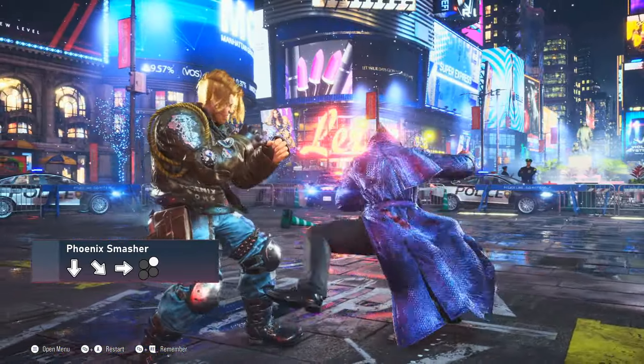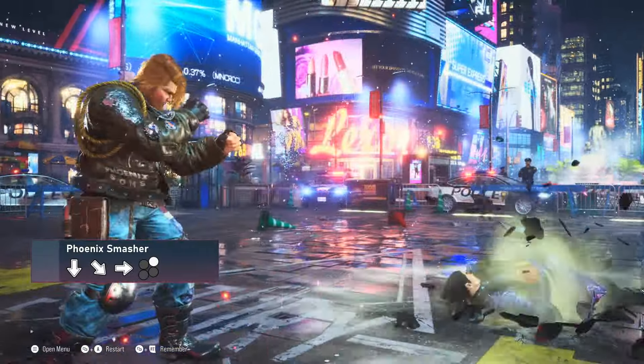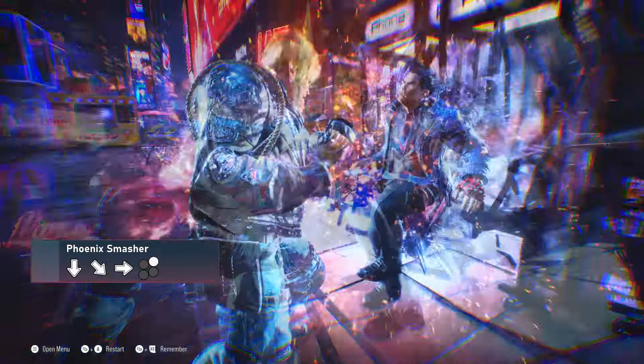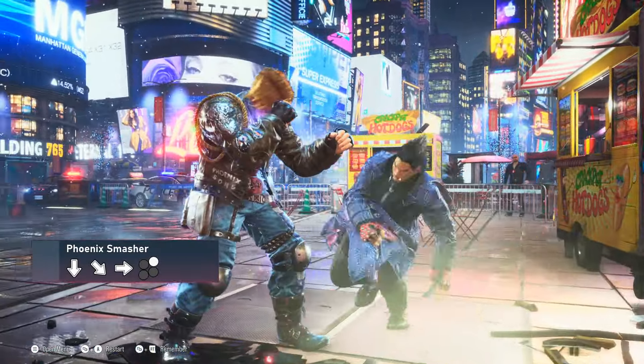While this move is absolutely not safe on block, the sheer speed combined with the pushback on block makes it hard for a lot of players to react to it if they are not expecting it. When the opponent is cornered, this move becomes even more of a threat due to the consequential wall splat.